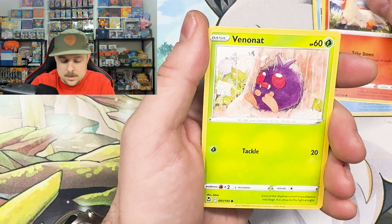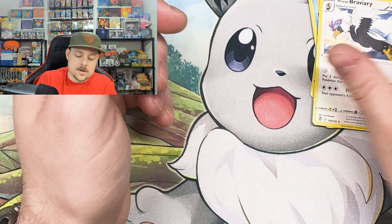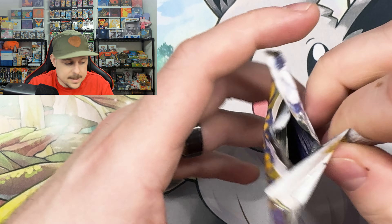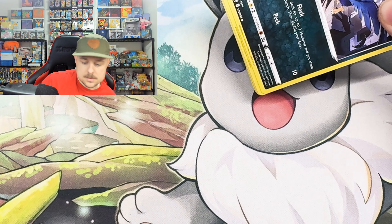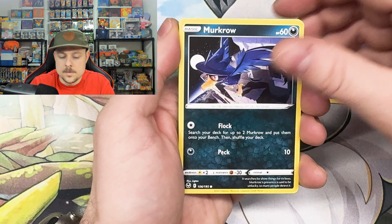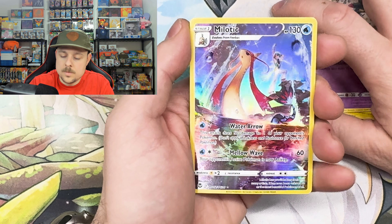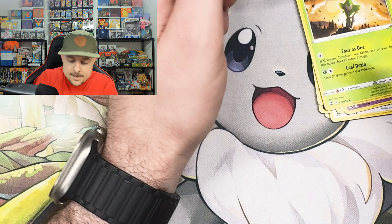Alright, last pack from the lunchbox and pencil case, and then we'll be on to the mini tins to end it off. Murkrow, Rotom, Dreepy — oh, Milotic art rare! And a Vaporeon non-hollow.